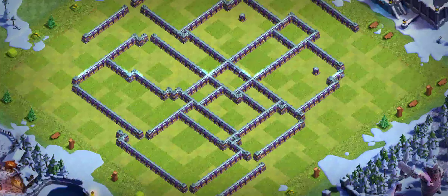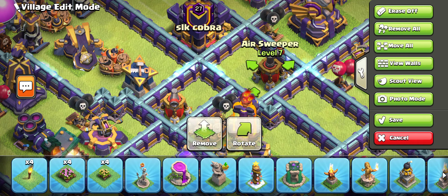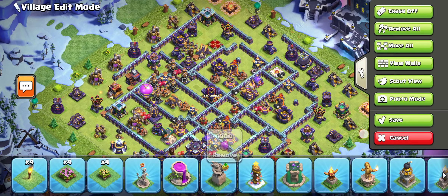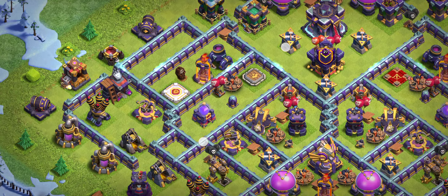Base number one is really good. The hidden tesla placement in the back of the town hall is especially strong — no attacker wants to survive in that area. You also have to face the clan castle and a scattershot with the queen, plus air defense for air attackers. Most attackers try to come from one side but there are multi-mortars covering that, and an air sweeper positioned for air attackers. Overall a solid new base.